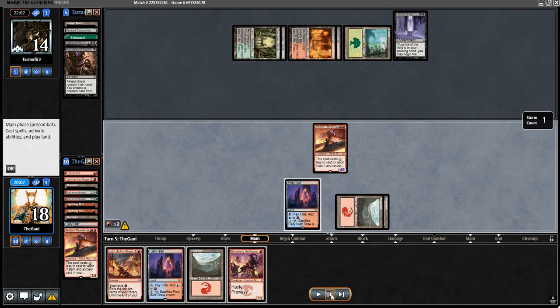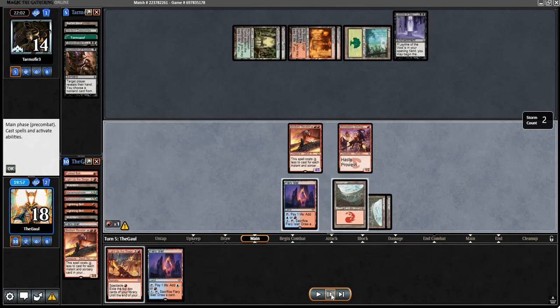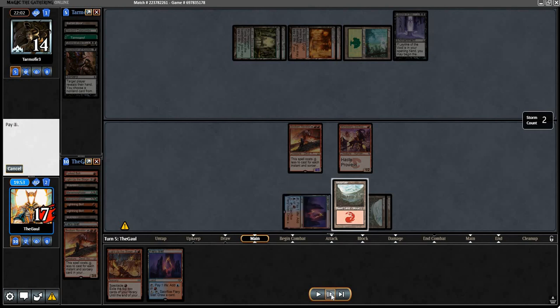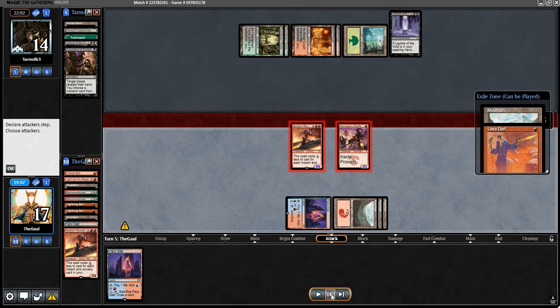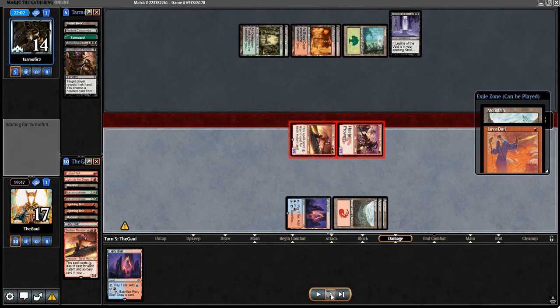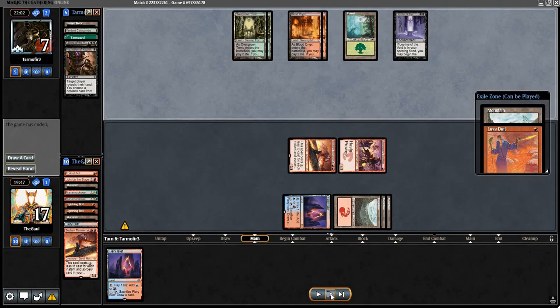We kick things off with Monomorphic, then Swifty, and we main phase Light Up the Stage — a little better than attacking first. We want to get as much damage across as possible. The opponent is actually just facing lethal on board with Lava Dart waiting. If they don't have removal — which they don't seem to — that's going to do it. They scoop it up. Taking down Jund 2-0. It can definitely be a much tougher matchup than what we saw here, but the opponent lacked removal, had no turn one play, their turn four Inquisition whiffed, and their Leyline came down after the fact rather than in their opening hand.